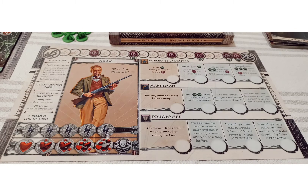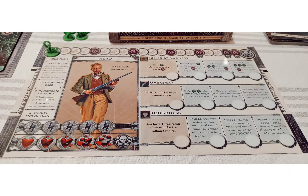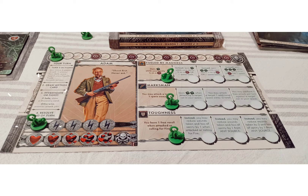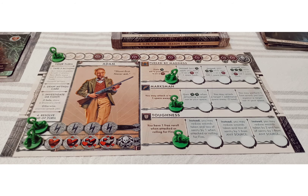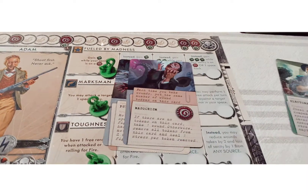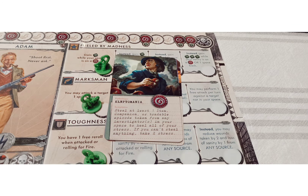Each character comes with a player sheet with six different tracks to keep your eye on. You'll place a marker on the top to track the level of madness you've accrued throughout the game. Three more markers will go to your ability tracks, the top of which is unique to your character — no one else will have the same ability. On the bottom left of your character sheet, you'll place a marker to track your stamina, which you can spend to re-roll dice. You'll place your final marker on the health track, and if that ever reaches the skull and crossbones, you're dead. Finally, everyone will be dealt one medical file which, depending on how you cope with it, will either help or hurt your team.